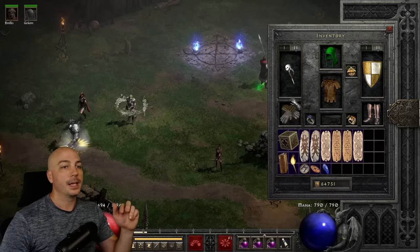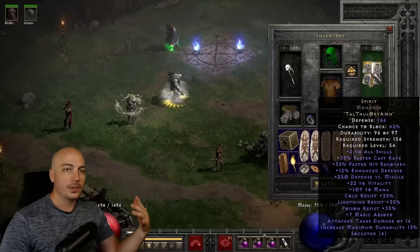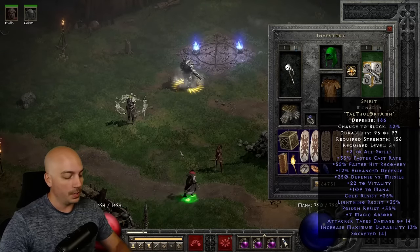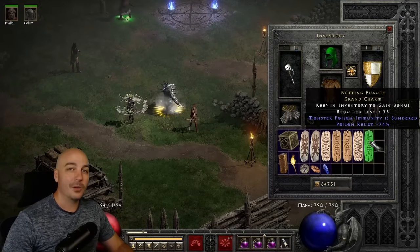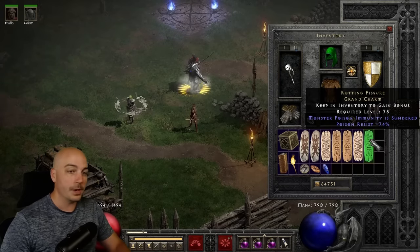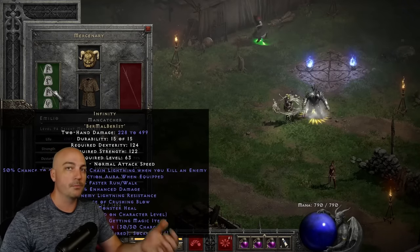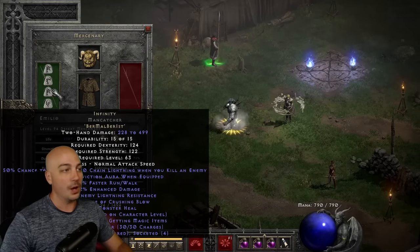You can also throw in a poison grand charm. There aren't really a crazy amount of poison-resistant monsters, but it helps. Everything else remains the same — Infinity is still on the mercenary, and even though Conviction Aura doesn't reduce poison resistance, it still helps with Corpse Explosion, which accounts for a ton of the damage.